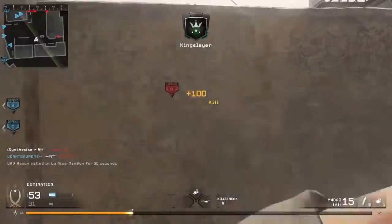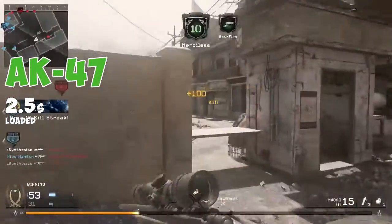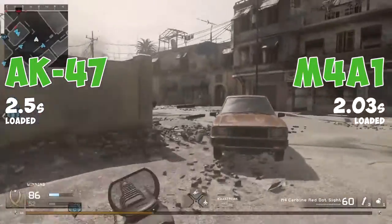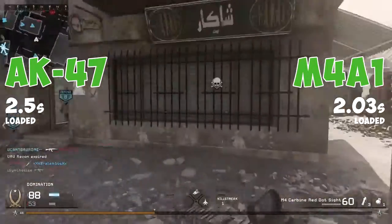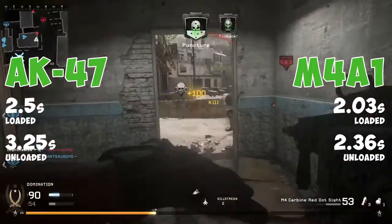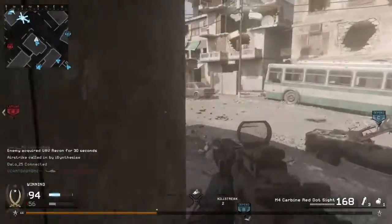Moving on to the last criteria, we have the reload speed. The reload speed of the AK-47 is 2.5 seconds, and the M4A1 is 2.03 seconds. Both of these times are for when you have bullets left in your clip. When the gun is completely empty, the AK-47 will reload in 3.25 seconds whereas the M4A1 will reload in 2.36 seconds. The M4A1 reloads faster in both scenarios, which gives this category to the M4A1.